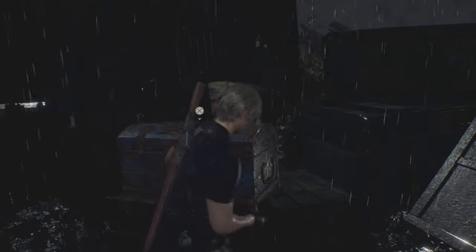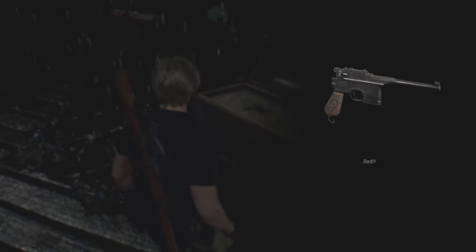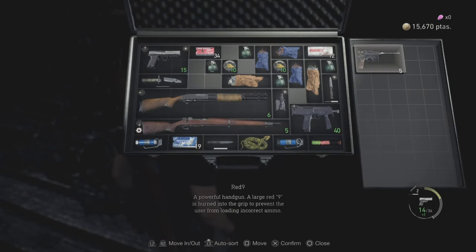When you go to that side, there's going to be another chest hidden. When you open it, you will get the most powerful pistol in the game — it's called the Red 9. You can purchase it, but here you'll get it for free.